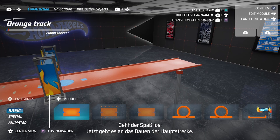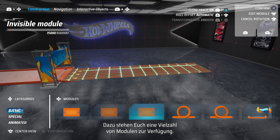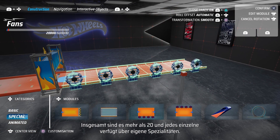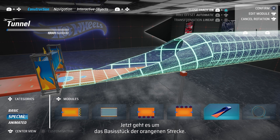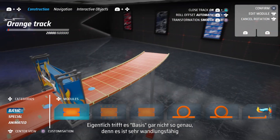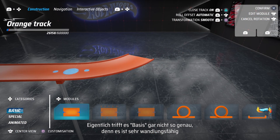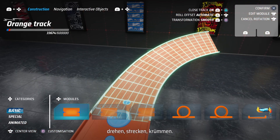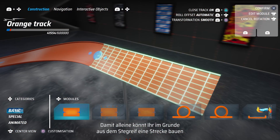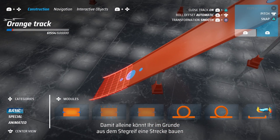In order to build the main body, you have a lot of modules at your disposal — there are more than 20, and each one has some kind of special property. I would like to focus on the basic orange truck. This piece is actually not so basic, because you can change its shape by turning it around, bending it, stretching it, and you can increase or decrease its length. By doing so, you can basically build an entire truck in seconds.